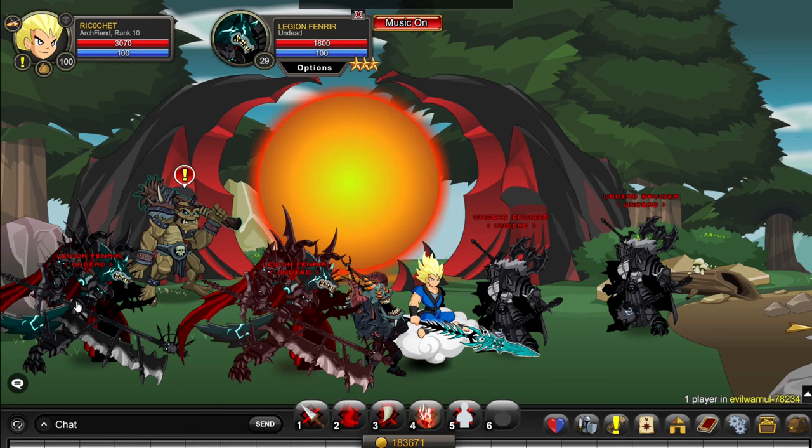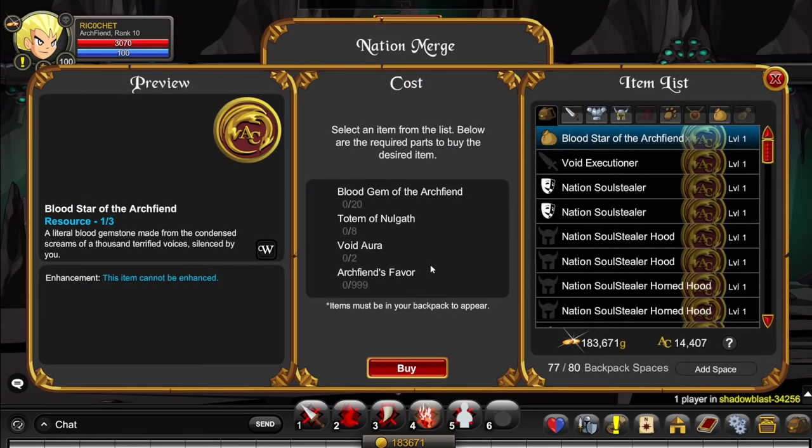Over here you just kill the Legion Fenrae until they drop the Broken Betrayal Blades. To get the Arch Fiend's Favour, you go to slash join Evil War Null and kill a bunch of monsters there until they drop the Arch Fiend's Favour. And to get the Totem of Nullgat, you go to Nullgat again.